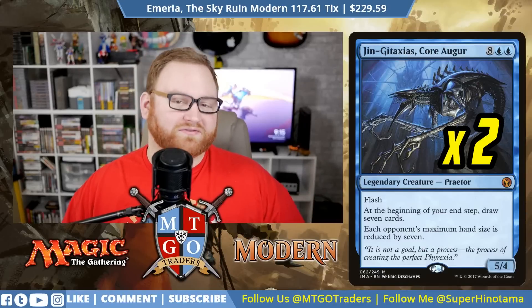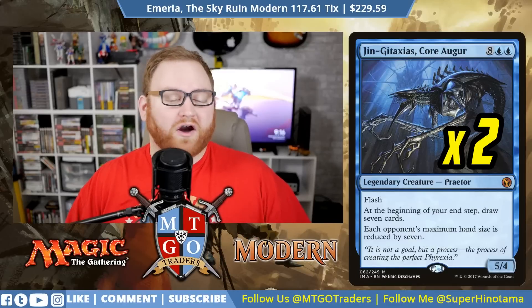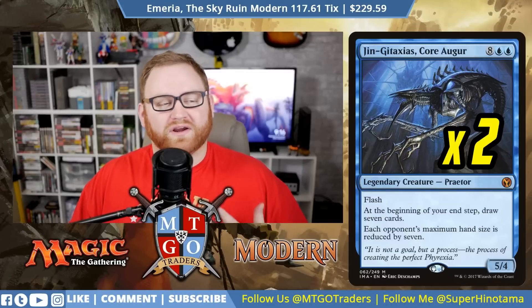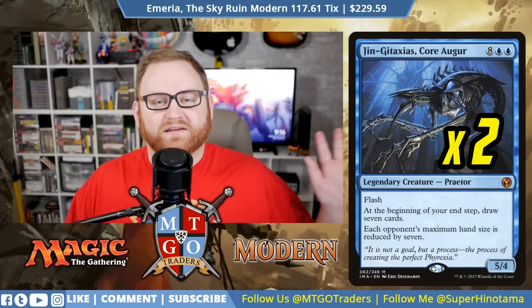Moving on, we have two Jin-Gitaxias, Core Augur — a nine or ten mana 5/4 Legendary Praetor with flash. At the beginning of your upkeep, you draw seven cards, and each opponent's maximum hand size is reduced by seven. So we're emptying their hand and drawing seven new cards each upkeep. This is the card that gives us the ultimate value before closing out the match. It's only a two-of because it can be a total glass cannon, but the deck can survive without it.